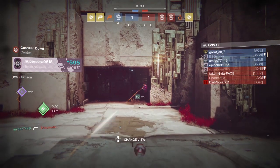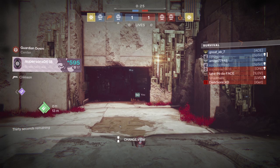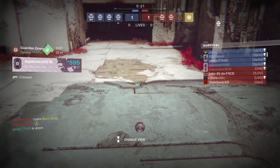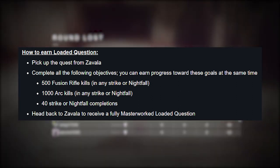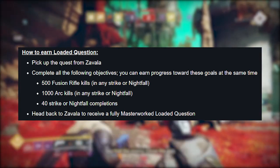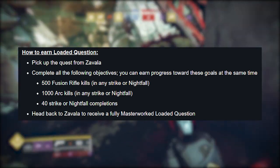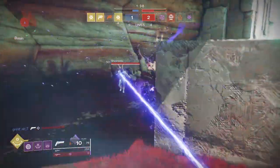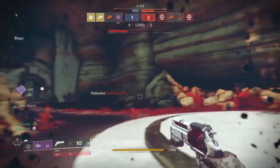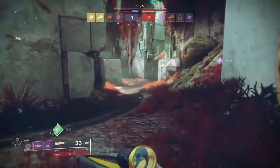The one thing I'll be interested to know is if the explosion on death is a perk that activates all the time, or only when you have the battery full — we'll just have to wait and see. To earn the Loaded Question, you need to pick up a quest from Zavala once Season 5 starts. The three objectives can be completed at the same time: get 500 fusion rifle kills in any strike or nightfall, 1,000 arc kills in any strike or nightfall, and complete 40 strike or nightfall completions. Head back to Zavala and you'll receive your fully masterworked Loaded Question.